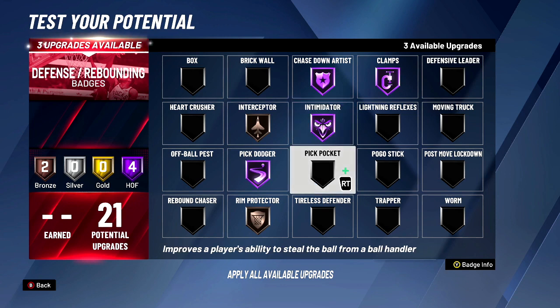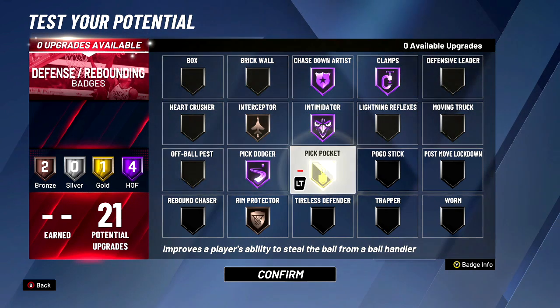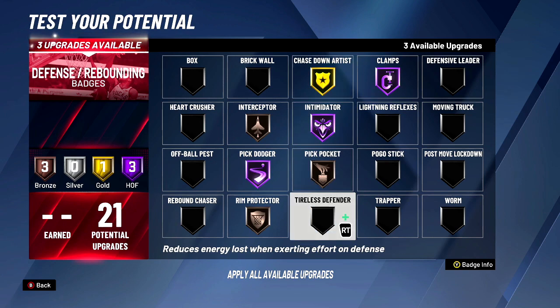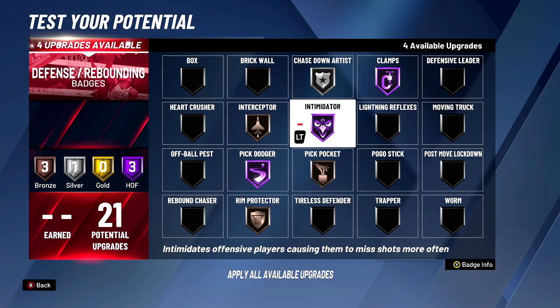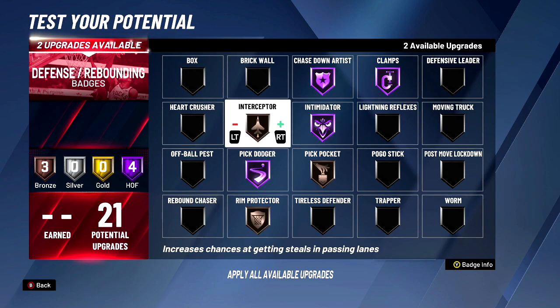Interceptor at bronze is enough as long as you're smart. Pickpocket — put that bronze too. Now if you're playing against people that just run screens and you have to chase through them, put tireless defender up. But if you're just running regular park or whatever, put tireless defender on Hall of Fame — you will not regret it.